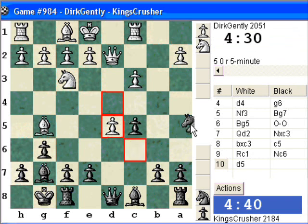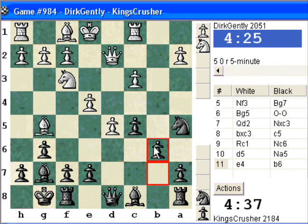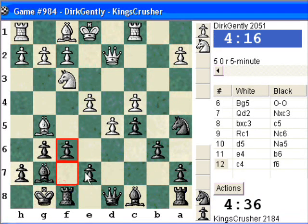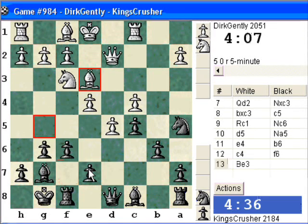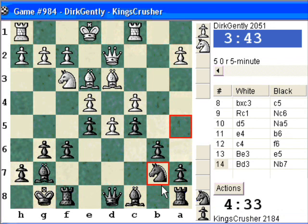Maybe Na5 here. I'm trying to emphasize the light squares — play F6 and E5, can reroute the Knight to D6. That should be a good position. Might be a nice blockade on the d-pawn. So Na5, now Nb7 to D6. That will also support F5 at some point, and also support Ba6 targeting C4. So the knight on the rim is dim, but the knight in the centre on the blockade is great really.